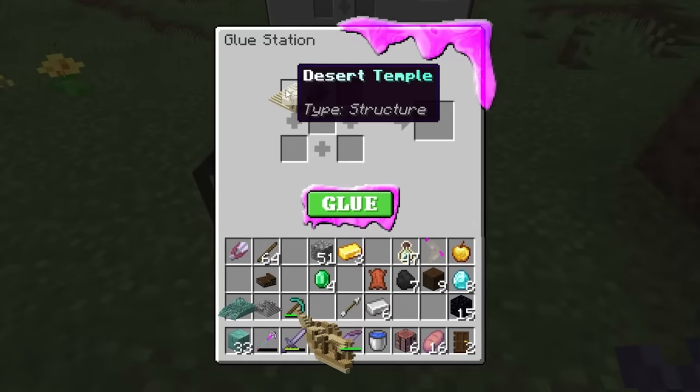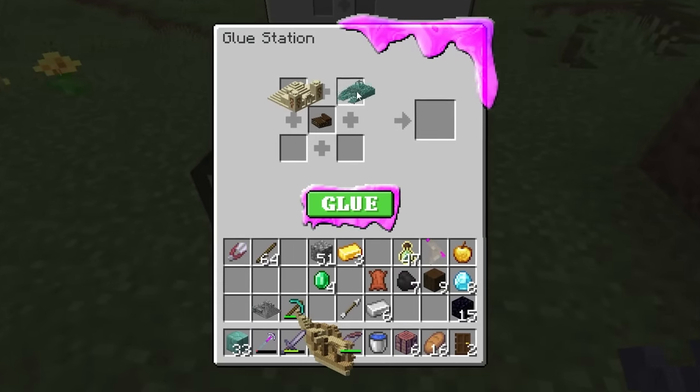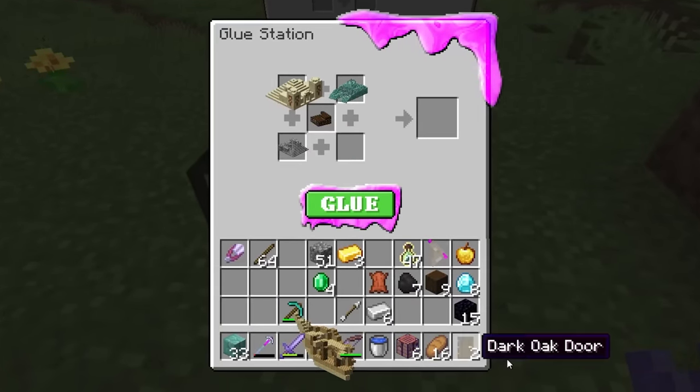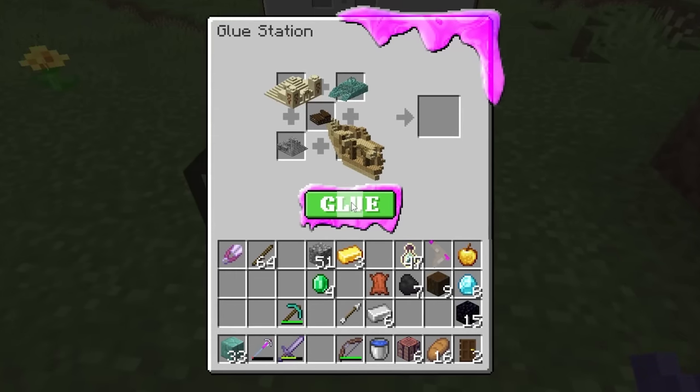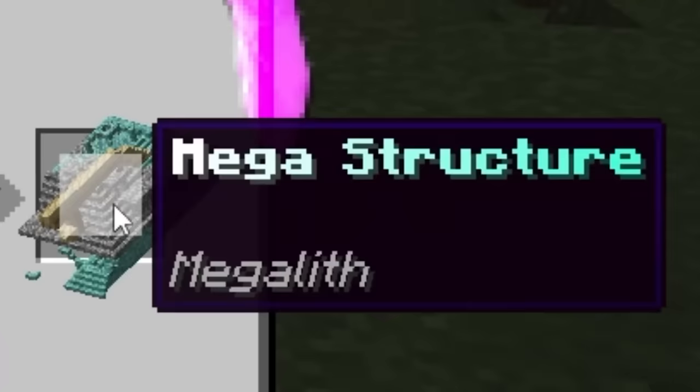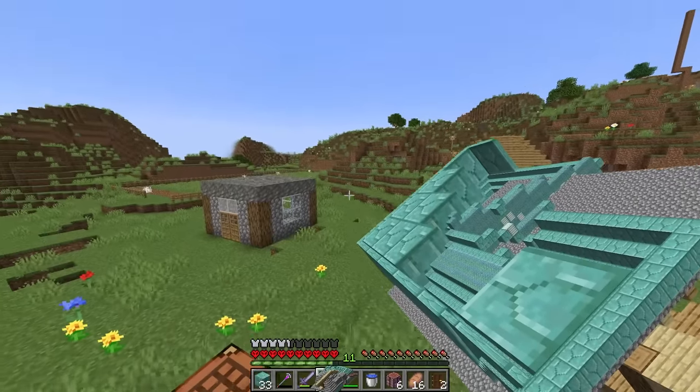Back to the glue. Time for the important stuff: one desert temple, one mansion in the middle, ocean monument, jungle temple — cobblestone temple, why not — and finally the shipwreck. These things are so big! Let's get the glue going in three, two, one — glue! What the heck is that? Megastructure!